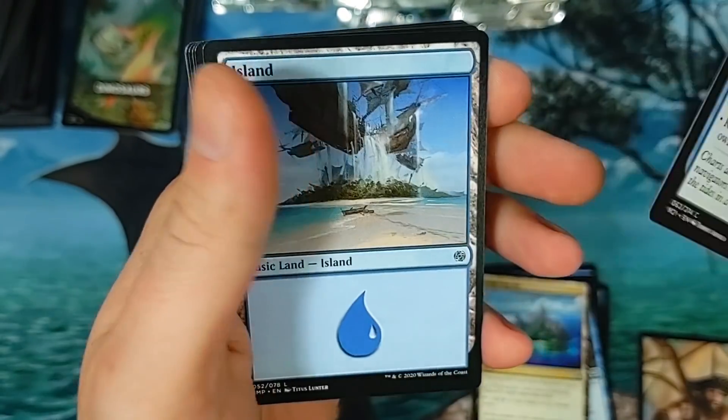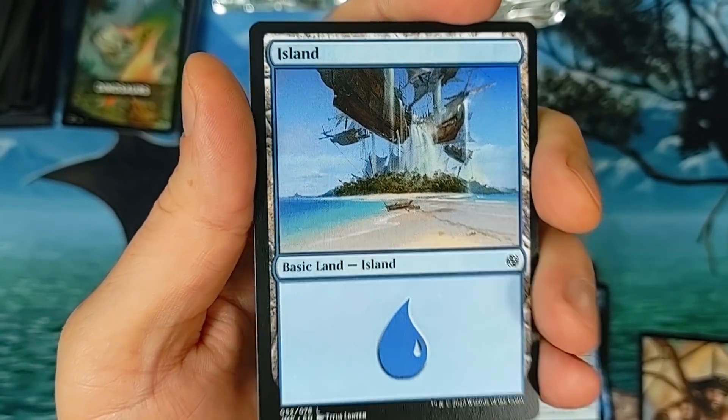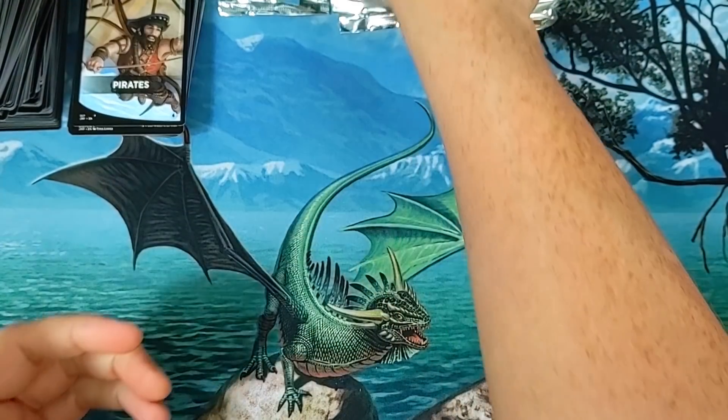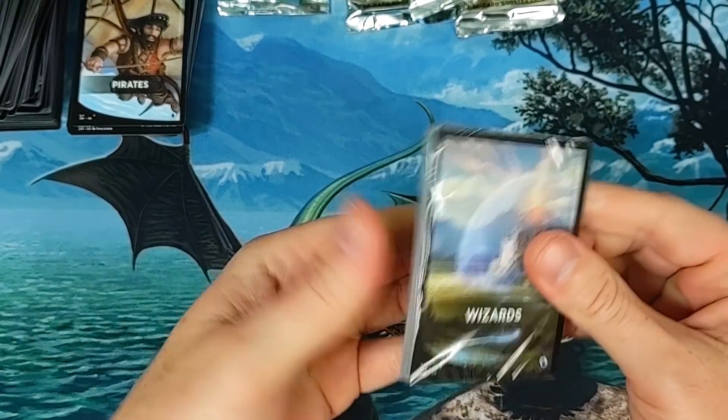They should have done alternate art on those lands — I think that would have been cool. We got our Shipwreck card — that's probably like a dollar. Blue — it seems like every single pack has an alternate or a variant. Pretty cool. Alright, leave it alone baby, one of our chill videos.